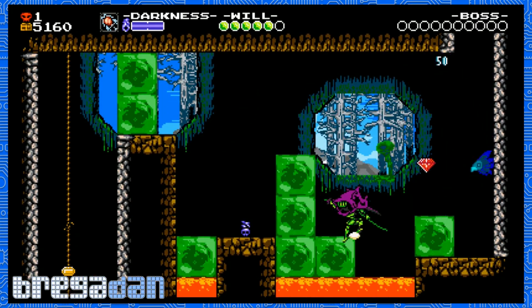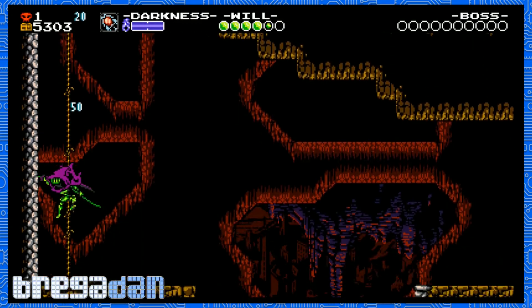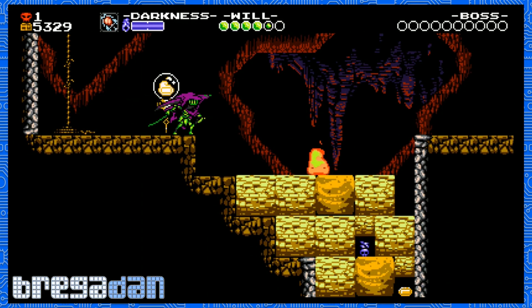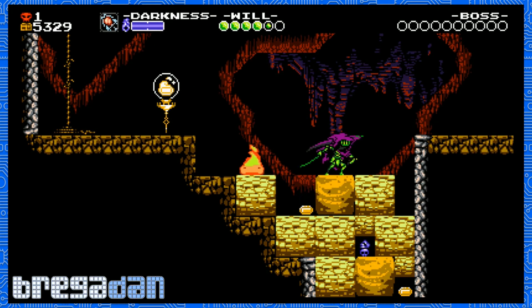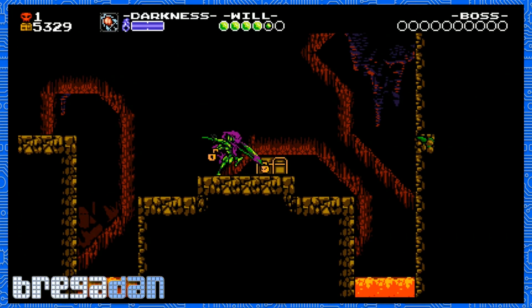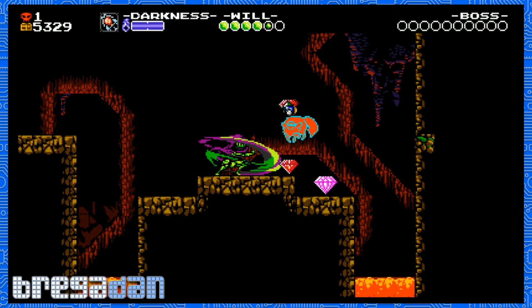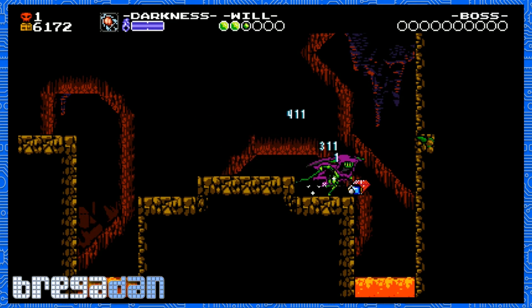This one's actually kind of challenging just because of the nature of getting through these areas without getting hit and not getting pushed into any lava, which is of course a pain. There are some secrets they hide in here and you can't really jump on these things. This little dog thing — on top of being a pain in the ass — will give you a bunch of money.